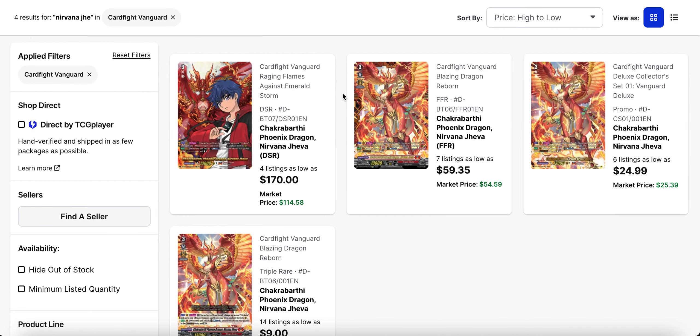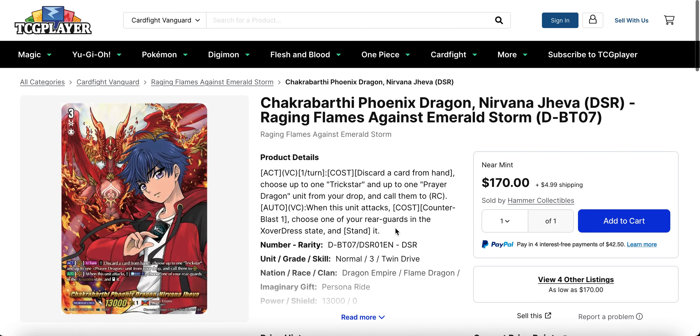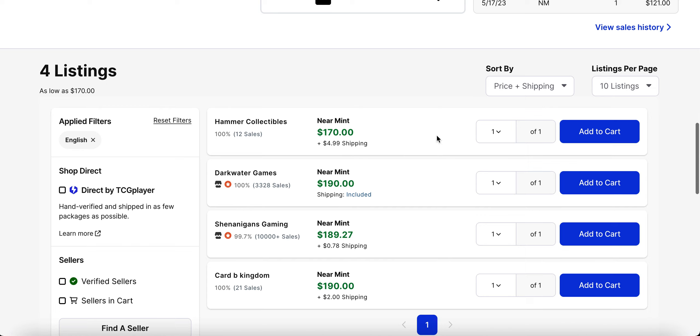The Willdress anime rebooted with its season three starting this past weekend, featuring both Gi and Yu Yu. Starting off with Nirvana Jeeva — in particular the DSR, which is now at four listings with a base of a hundred and seventy dollars and a market price still around one fifteen. Jeeva has historically not been as popular to pick up, especially even at its high rarities. This card hasn't sold since around the beginning of last month, but it did sell around one fifty and then one twenty-one, which has been the common sell. The base is now one seventy with a five dollar shipping tag on top.